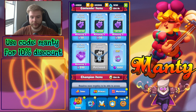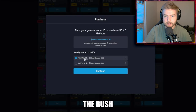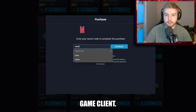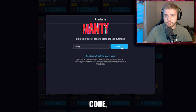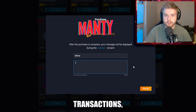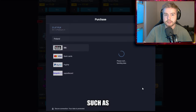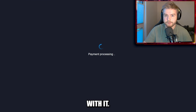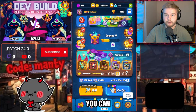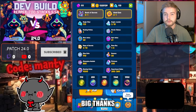Did you guys know that whenever you buy something in the Rush Royale market you have tons of benefits? You get much better prices than in the game client, you can support your favorite content creator with a promo code, and you can limit your purchases — instead of several mini transactions you can buy platinum and then buy in-game stuff like gems, passes, or deal offers. If you want to support me, please use code 'monkey' when you purchase in the market. You can also leave me a message that will show on my stream. Big thanks to all who use my code!